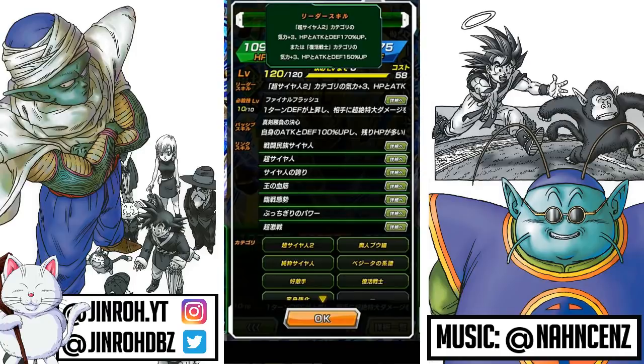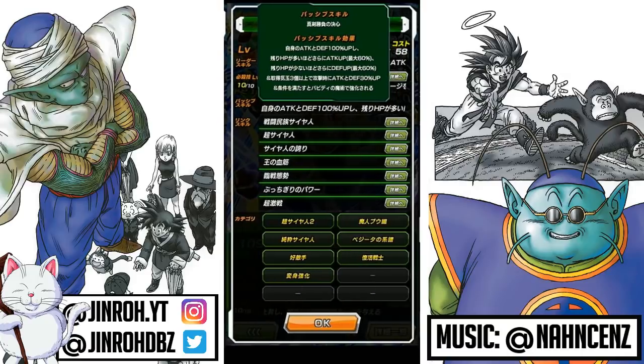In terms of links, you've got Saiyan Warrior Race, Super Saiyan, I think it's Saiyan Pride, Royal Lineage, Prepare for Battle. Butchigiru Impala is, I think, like Supreme Power or something like that. And then Fierce Battle. In terms of the passive skill, Attack and Defense increase of 100%, similar to the Goku unit. The greater HP levels, Attack increases up to 60%. The lesser HP, the higher Defense goes up to 60%. So it's pretty much inverted to the Goku unit. If you obtain three or more Ki spheres, when attacking, Attack and Defense increase to 30%. And then once fulfilling the criteria, you basically become the Majin form.